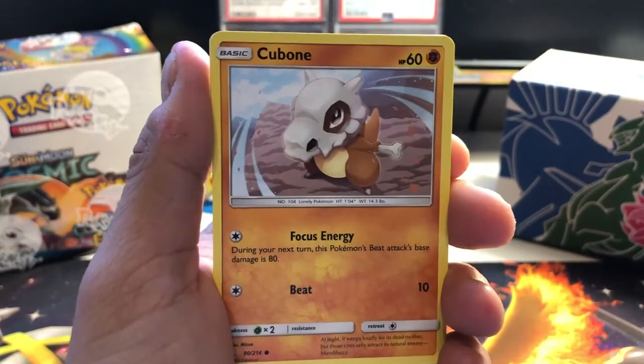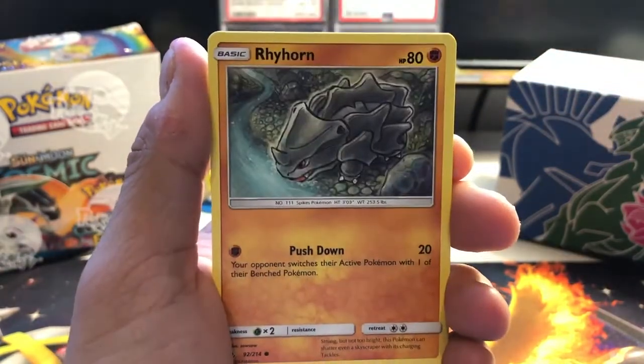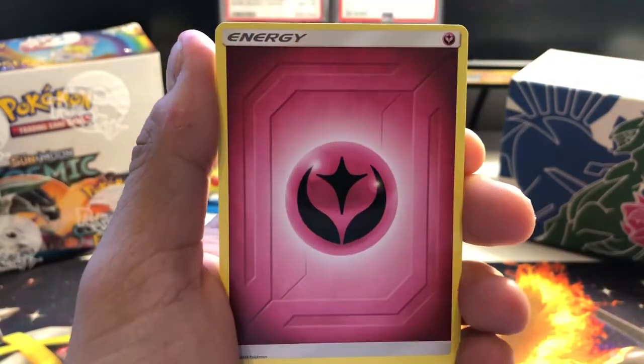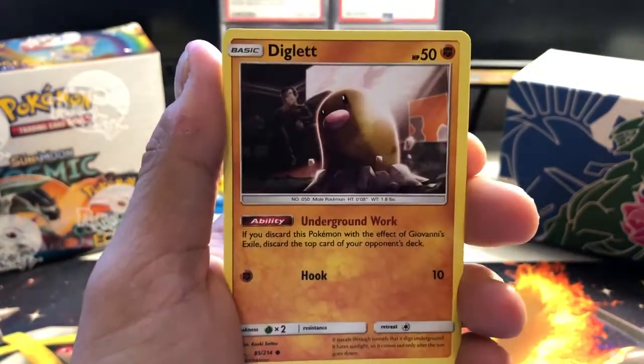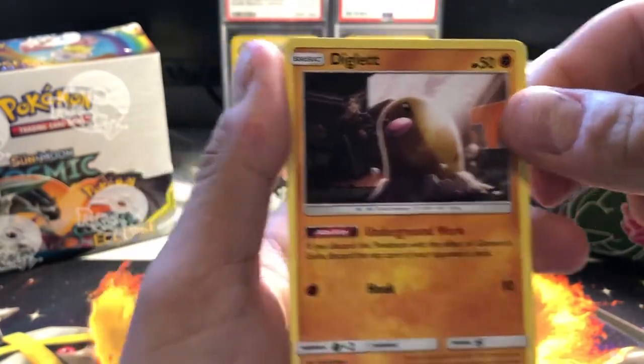Cubone, Growlithe, Rhyhorn, Poliwag, another energy, and a Diglett. That is it for the mystery box.